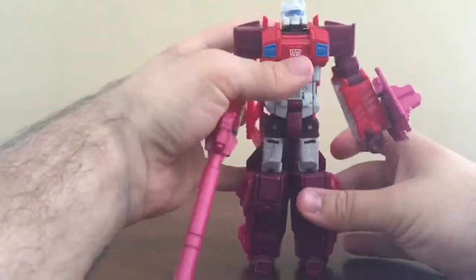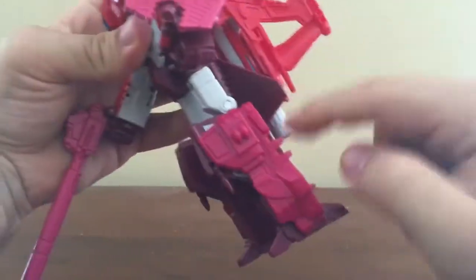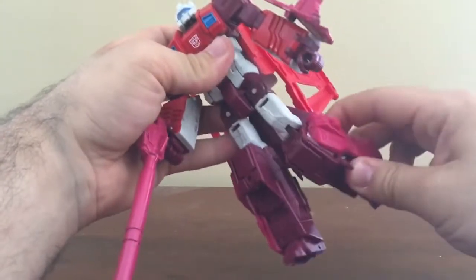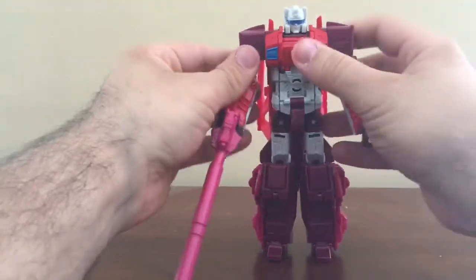The waist doesn't swivel. It can go forward but not back because of all this kibble blocking the way. Thighs can swivel, the knees can bend, and the feet can move, but that's for transformation. That's pretty much that.